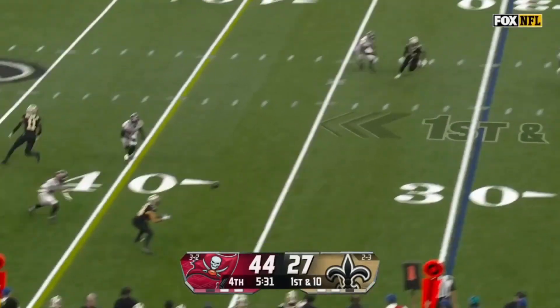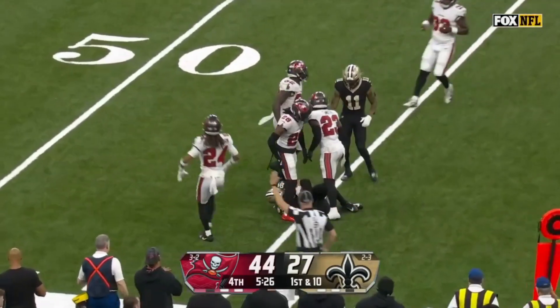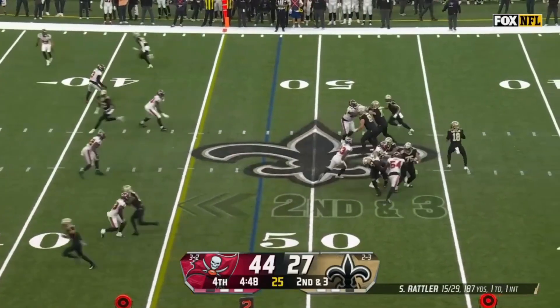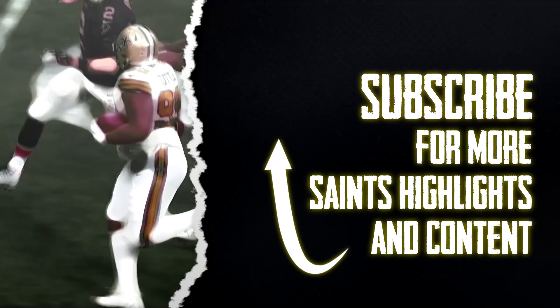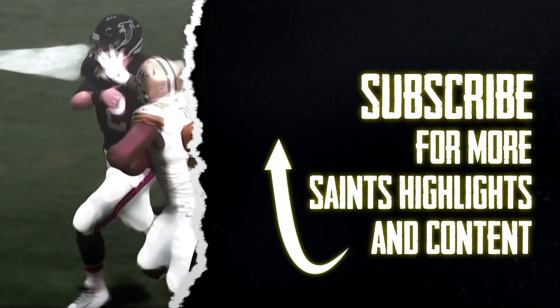Rattler back to work — outside, it is caught! Mason Tipton making the grab, the rookie out of Yale. The Saints offense had a lot of trouble early, but pressure still got there and they pick up the first down.